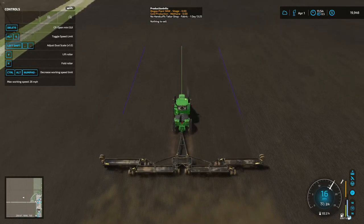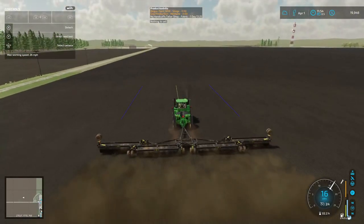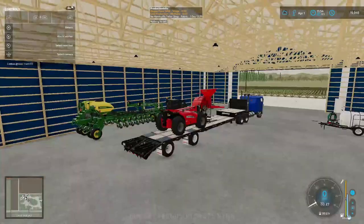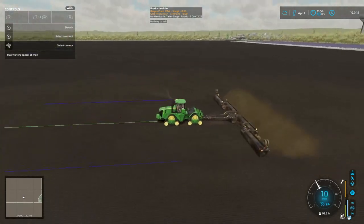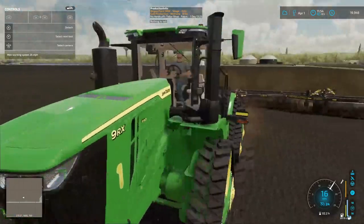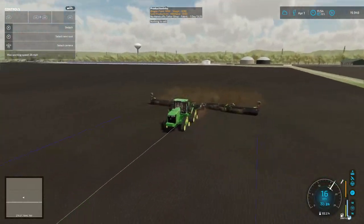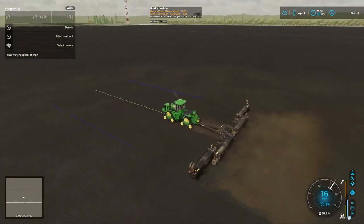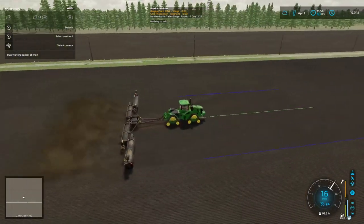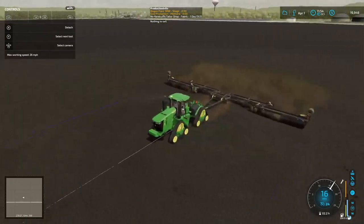Welcome back everybody to Farming Simulator 22 here on the Western Wilds. We're in our 9RX 640 series, that's like a 640 horsepower tractor, and this is a demo roller we did not buy.